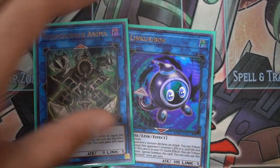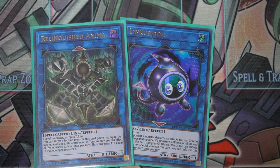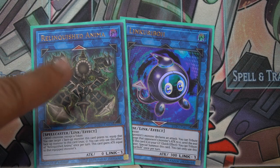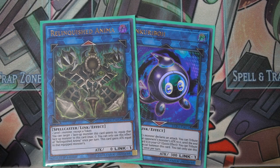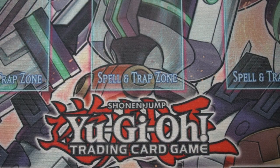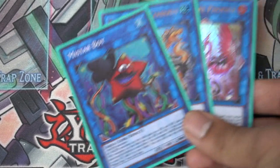For links: Relinquished Anima and Link Reborn — mainly for Puny Penguin. It's slow, but if you get it off: flip Puny Penguin, link it away for Anima, take one of their monsters, summon a monster, and you have two monsters while taking away one of theirs. Just keep link climbing from there.